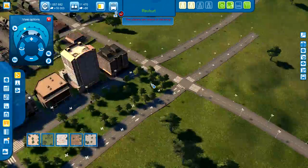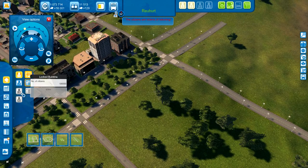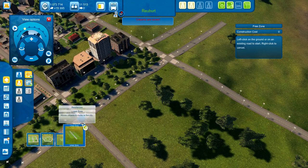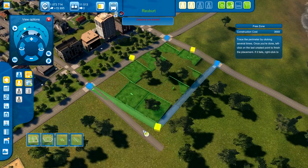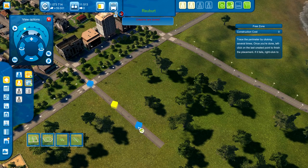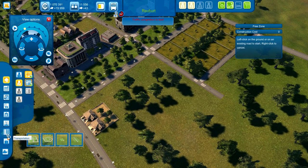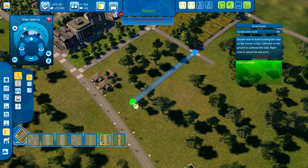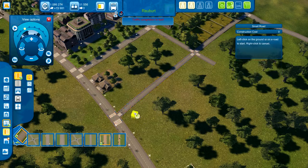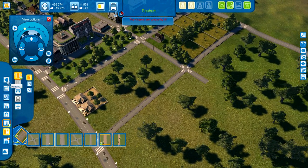Things are looking good for us right now. Because over here will be our wonderful skilled worker zone. Nice area for skilled workers over here. That still looks bent at the end — oh whatever, I'm no perfectionist, I'm willing to let things slide.